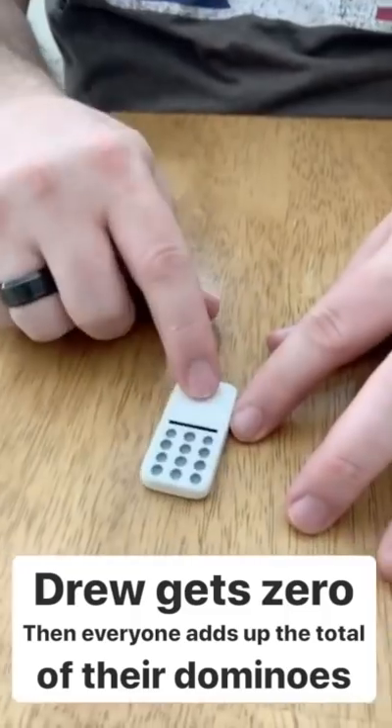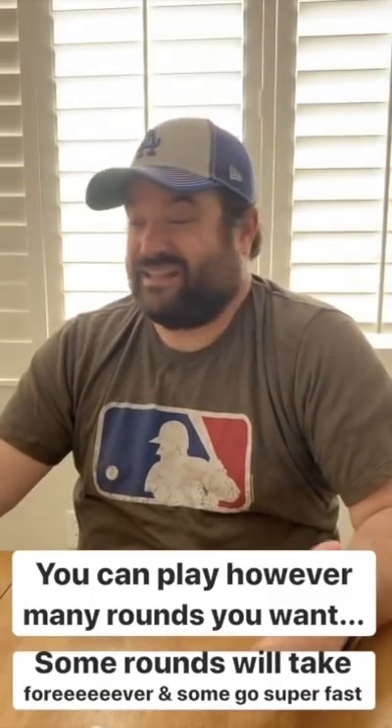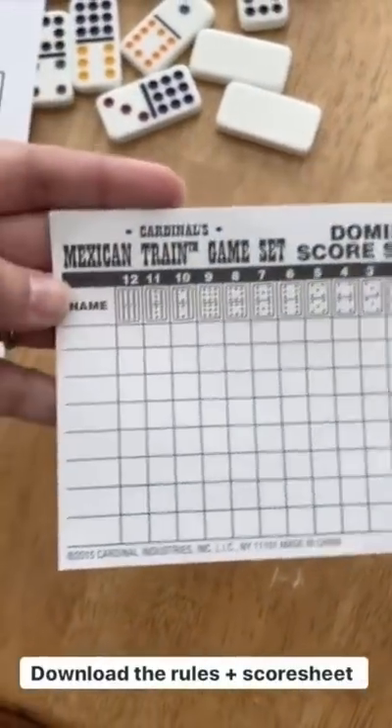Now we all flip over our dominoes and add up the pips. Scores this round are 12, 12, and 13. For the next round, we start with the 11-sided domino, then 10, nine, all the way down to zero for a total of 13 rounds. Because that's a long game, a lot of times we just use even numbers — 12, 10, 8, and so on — or sometimes just play one round, since each round can take 5 to 10 minutes. I have a set of rules and score sheets for you. It's a long-standing tradition that we play Mexican Train on Cinco de Mayo.